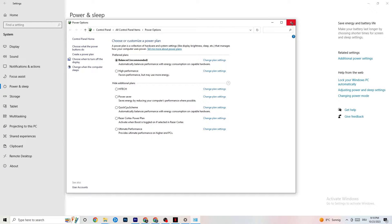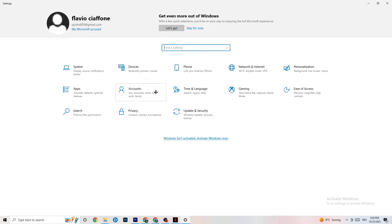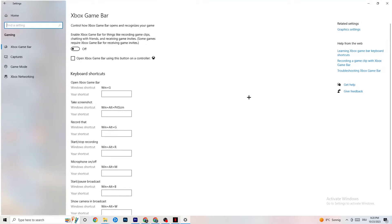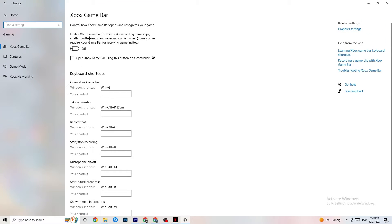Once you're finished with that, end this task. Go to Settings and hit Gaming. You're going to see the Xbox Game Bar. I've turned this off, and I also want you to turn it off, because the Xbox Game Bar will suck a lot of performance. If it's running in the background all the time, it will cause your game to freeze — especially on low-end PCs it will trash your game or cause FPS drops.